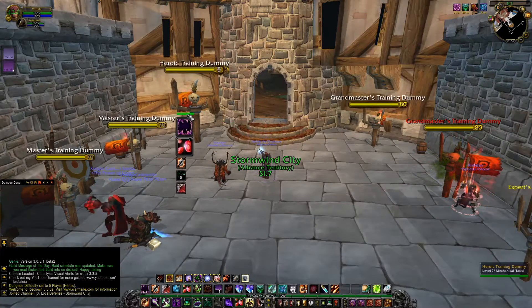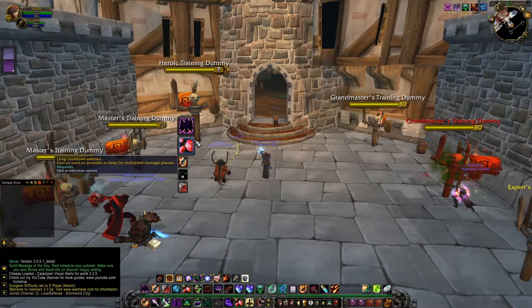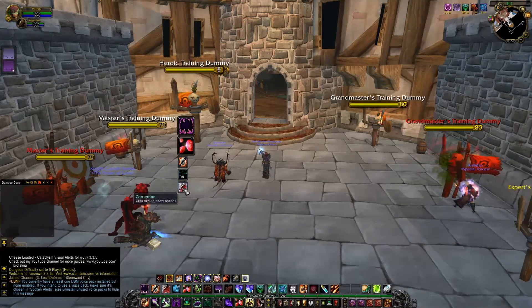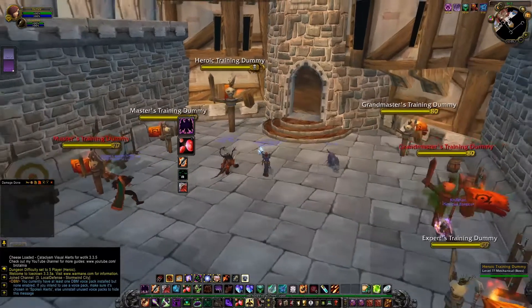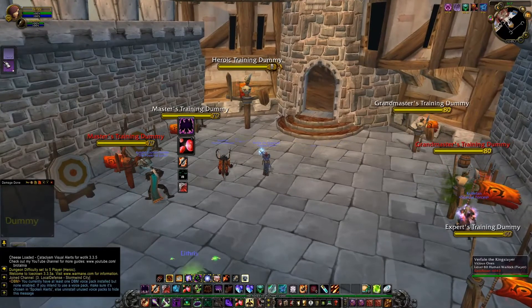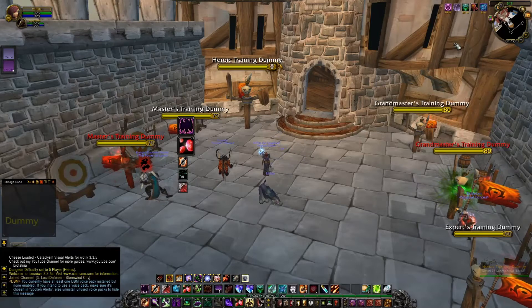This is Ovale Spell Priority. As you can see, this area is for the start, these are secondary abilities, and it counts your curses and corruption. Deadly Boss Mods and Snowfall Key Press are always active.